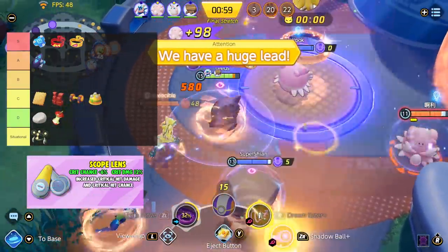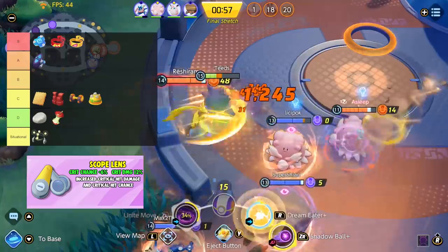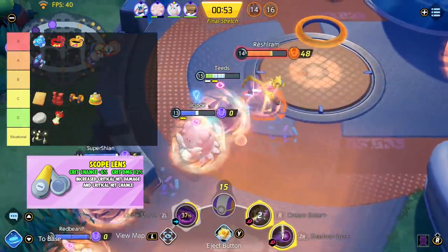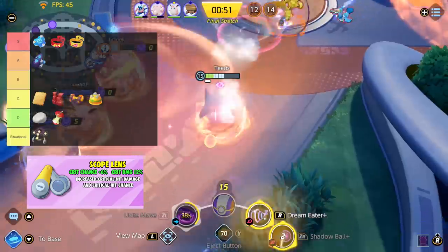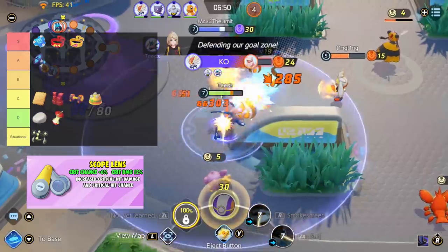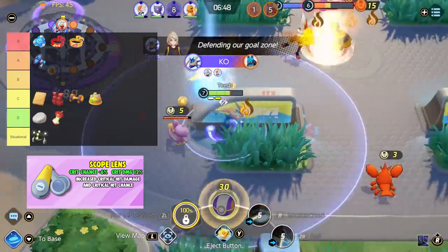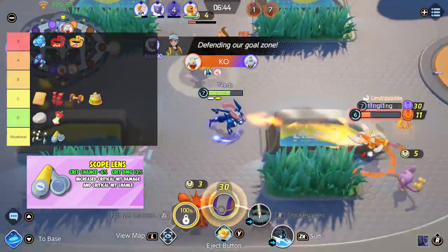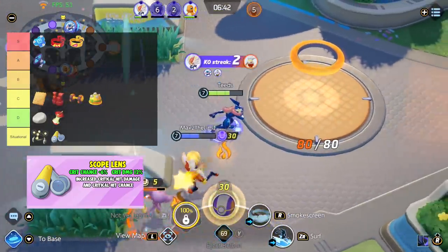Next is Scope Lens. Increases the damage of basic attack critical hits — the higher your attack, the more damage is increased. I find Scope Lens to be a great item, however it is not useful to many Pokemon in Pokemon Unite. The one Pokemon I find it to be core on is Absol, but you can still build this on Pokemon like Cinderace or Crustle. Because of this, I will place Scope Lens in Situational. It's a good item, but it's just not utilized by many Pokemon.